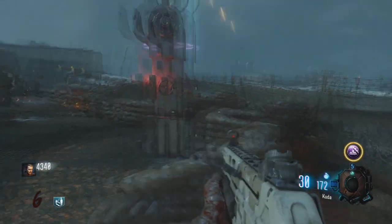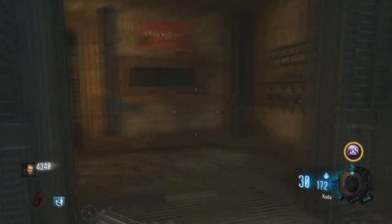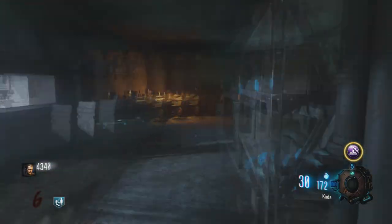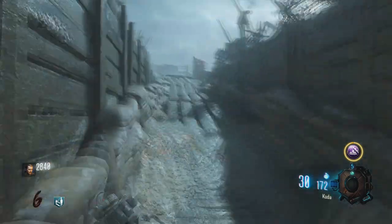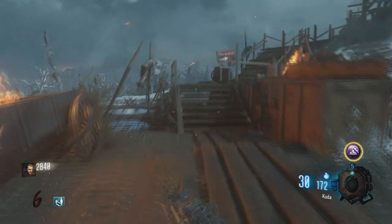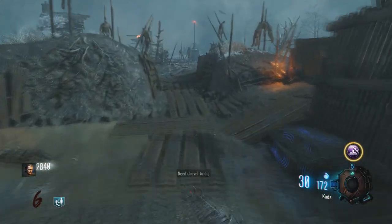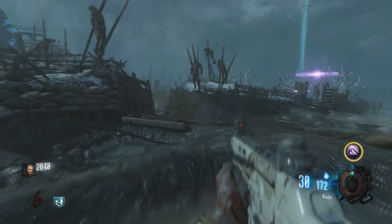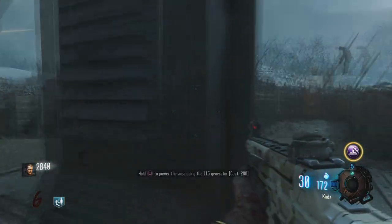Once you've done the third generator you're going to head back towards the main bunker where you came from and go upstairs towards no man's land. Open up this door and you'll see the sign that says generator station 4 to the left and generator station 5 to the right. We'll go to generator 4 first. You don't have to do these in order — I'm just showing you where each of them are. Across the mud you'll find the fourth generator here.